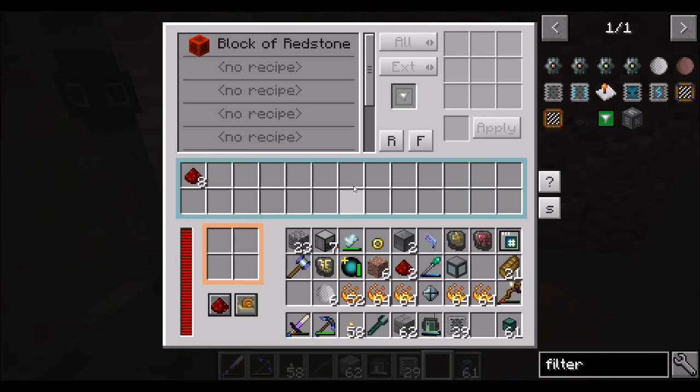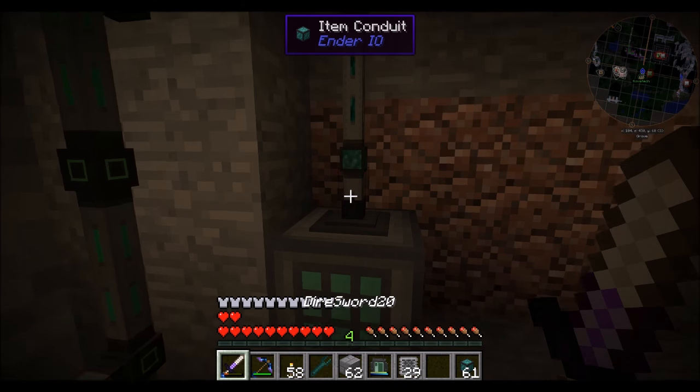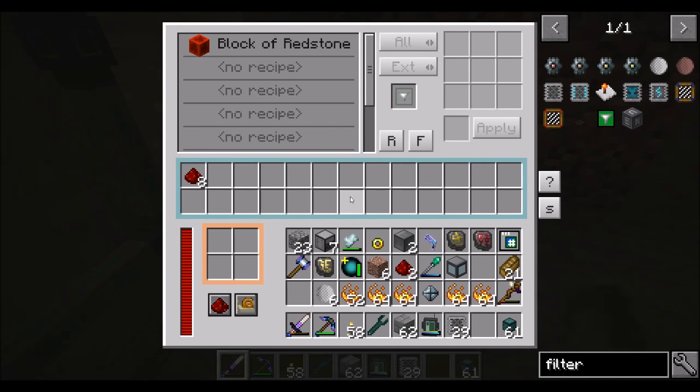Then we're going to want a crafter. I don't want this to be in always active mode yet — we're going to want to teach it how to make filters.